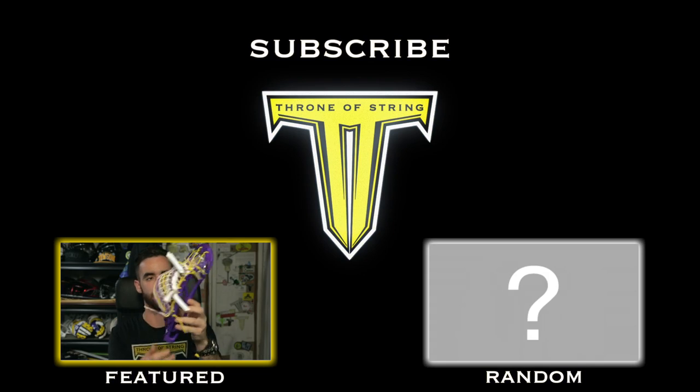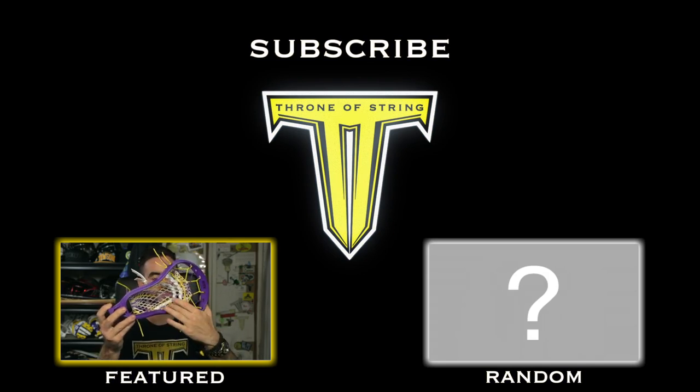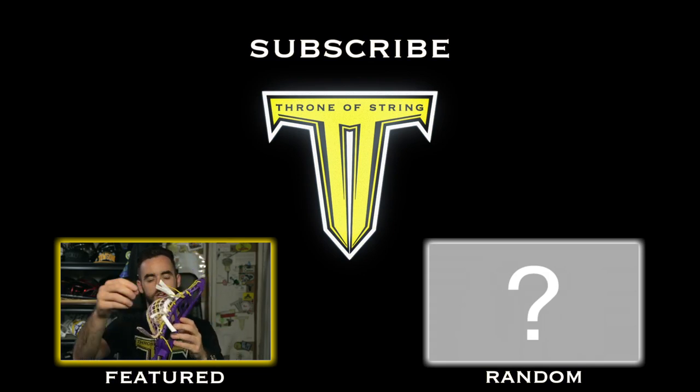Yellow sides — we have yellow, we have purple in the throat, yellow sidewall, thick nylon, white shooters, and we got some really cool comments.